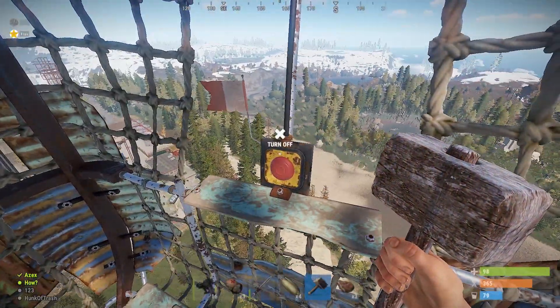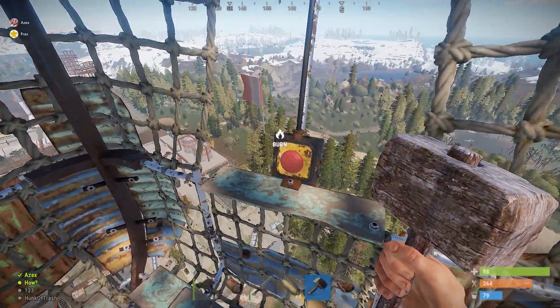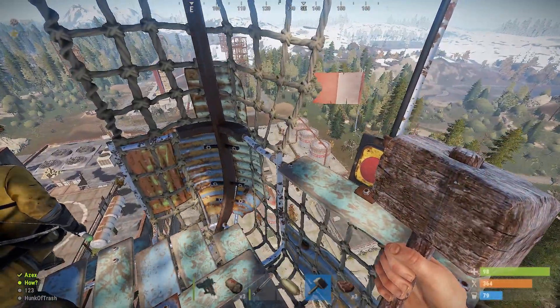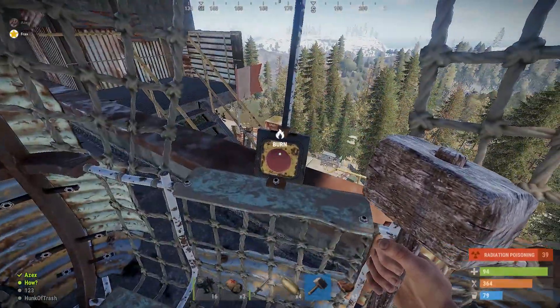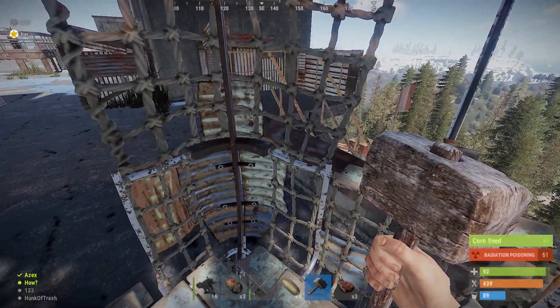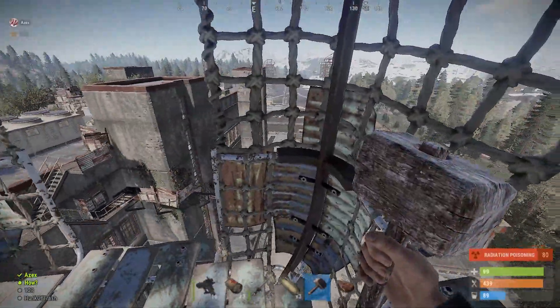Pretty easy on a wipe, so let's get into it. As you can see in this clip, there are no SAM turrets shooting down at us.